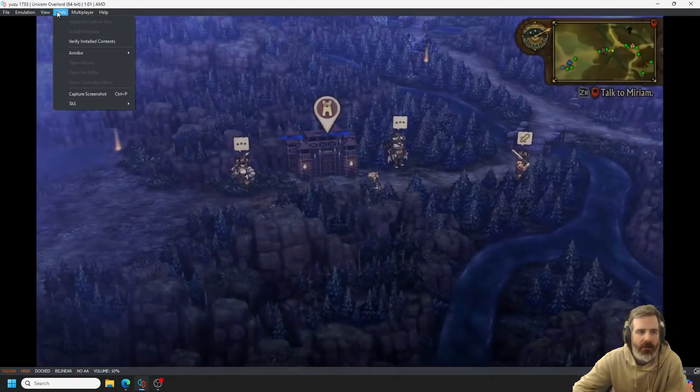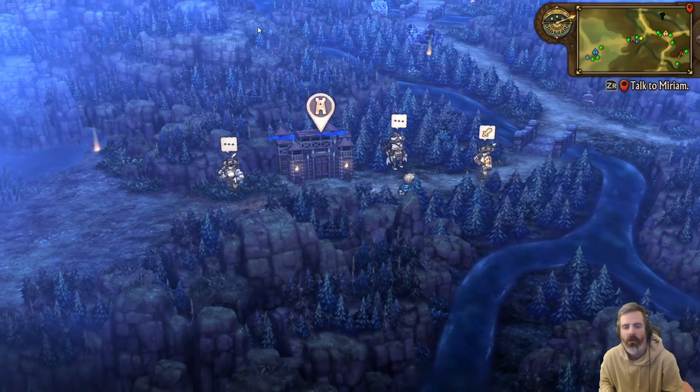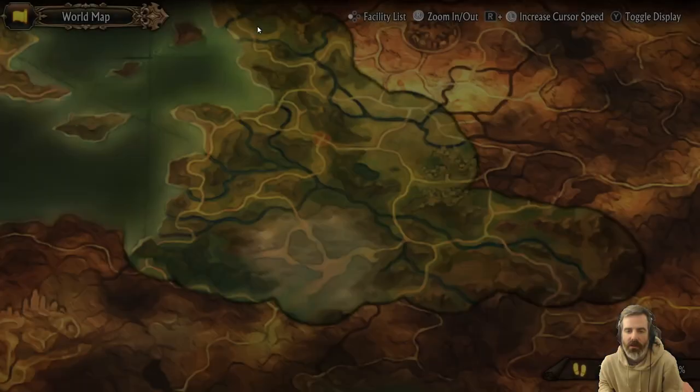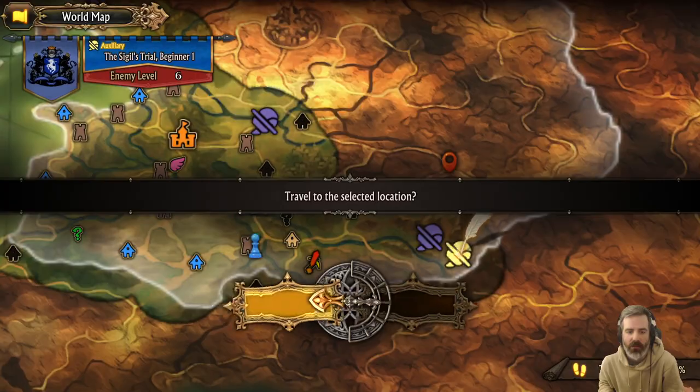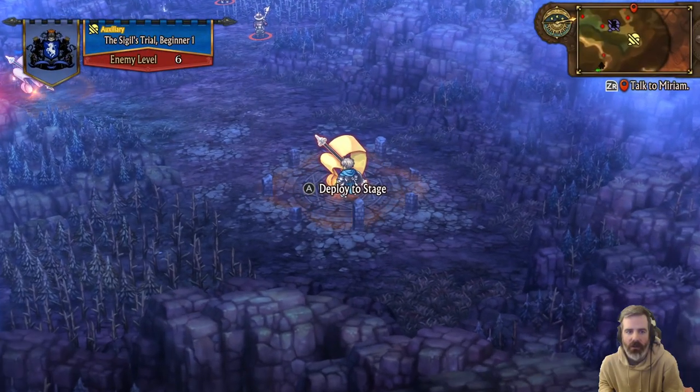Hey guys, St. Mac jumping back in to play some more Unicorn Overload mode. We're doing our challenge run on the TZ difficulty, and I believe we're going to jump down and do this sigil trial, then up and do Adele's quest.